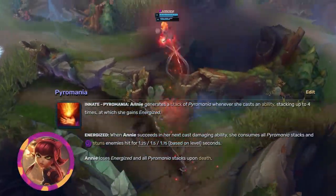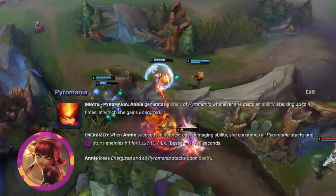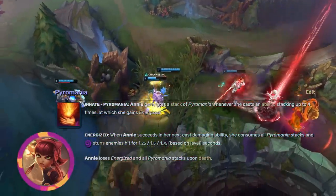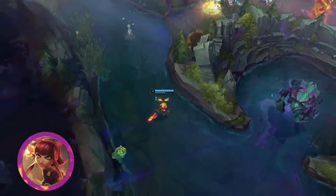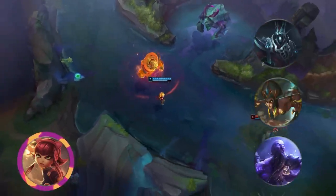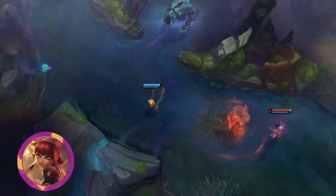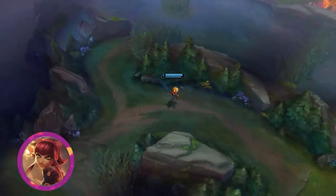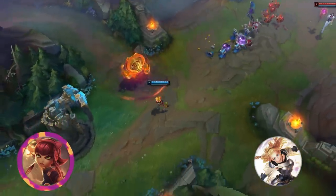Annie's Pyromania is a classic. Much like Stage Presence, it requires a certain number of abilities to be used before activating, but once it does, the next damaging ability inflicts a long-lasting stun. What holds this passive back is that Annie has relatively long cooldowns and middling range. Tag this on someone who can cast a lot of abilities in quick succession such as Karthus, Cassiopeia, or Ryze, and it would amplify their threat capacity to an absurd level. Even for non-spammy mages, a 1 and 3 quarter second stun in the late game on any of their damaging abilities makes them a force to be reckoned with. If by chance they have built-in lockdown already such as Lux, we could easily see 3 to 4 second immobilizations.